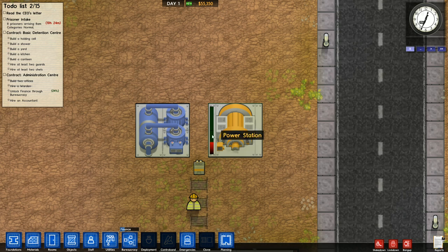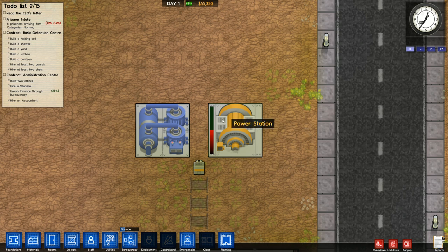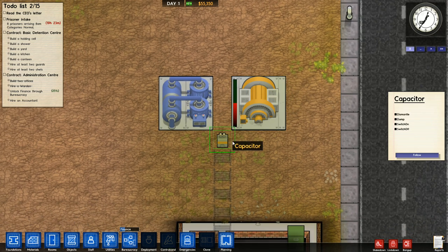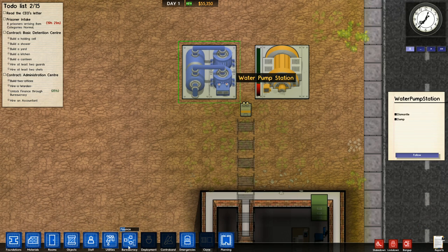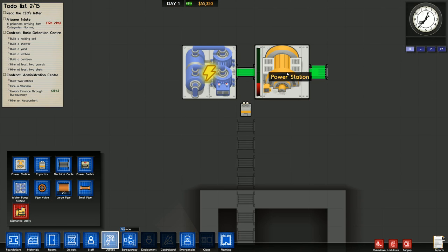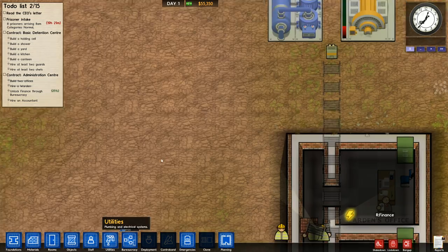The red part of your power bar represents how much power you are using; the green part represents how much you have extra. For every power source you have a divider, which means the red bar shrinks because your total available power grows. If I switch this off, I only have one bar and I'm using half a bar's worth of power. As soon as I switch the capacitor on, I'm using half of one bar but I have two bars. The water pump station requires direct power, but if you put it within one square of the power station left or right, it'll be fine.